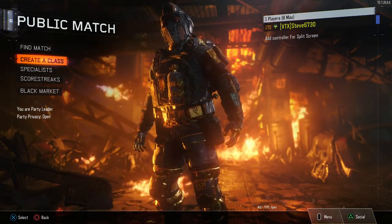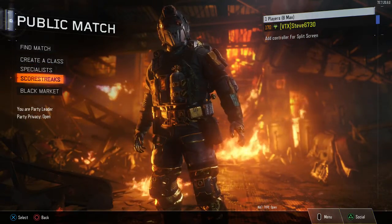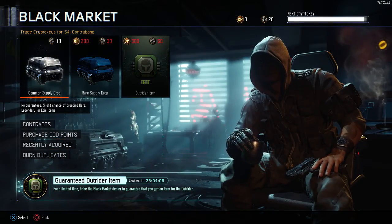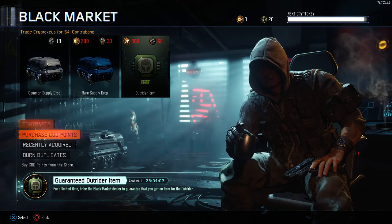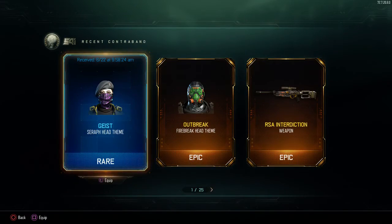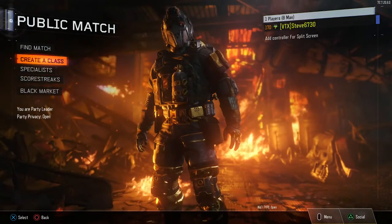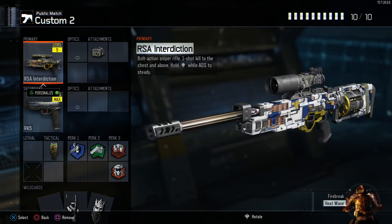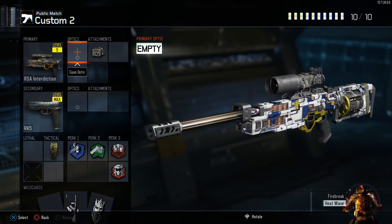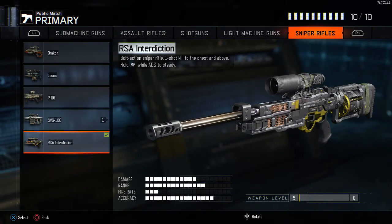Hey, what is up guys, my name is Steve and today I'm bringing you a brand new video. Today we got a new weapon — it came from the first DLC — and we got the RSA Interdiction. I want to say it's not good because I played a few games and I have a lot of problems with it.